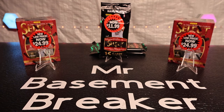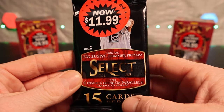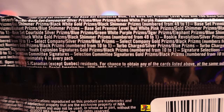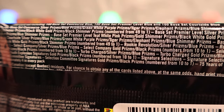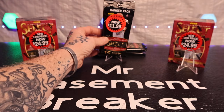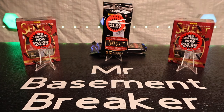Yo, what is up everybody, hope everybody's having a great day. Today we got a little pack battle - two blasters of 2021-22 Select Basketball and three hanger packs, 15 cards per pack. There's a ton of stuff to pull in here, a ton of numbered cards. There's going to be 45 cards in the hanger packs altogether and 48 in the blasters, so it's not too far off. We'll see who's gonna produce the most hits.